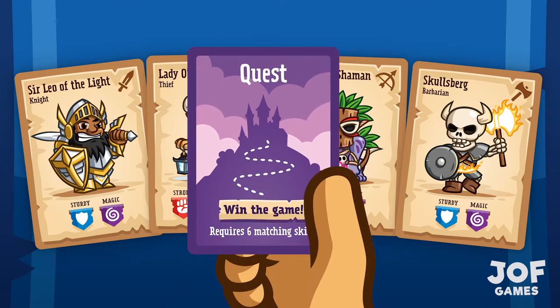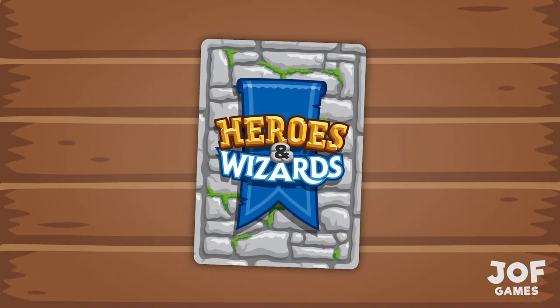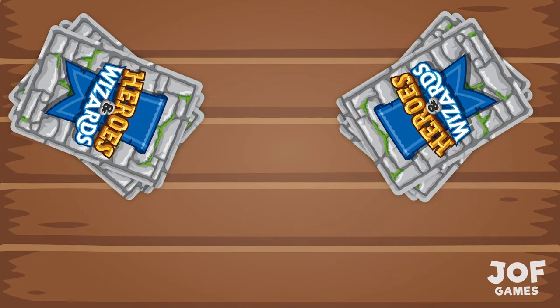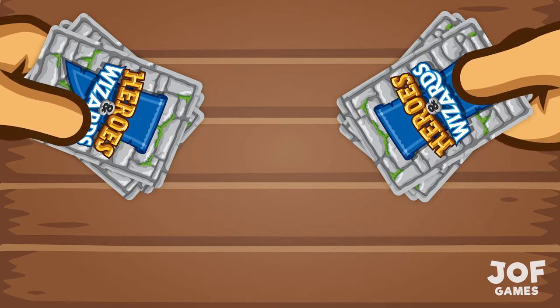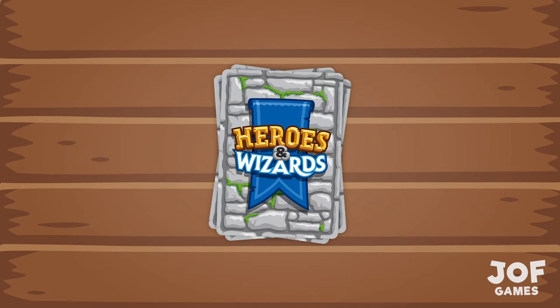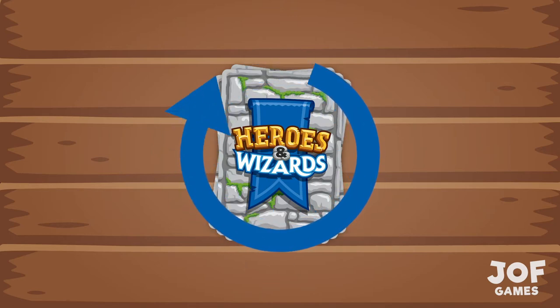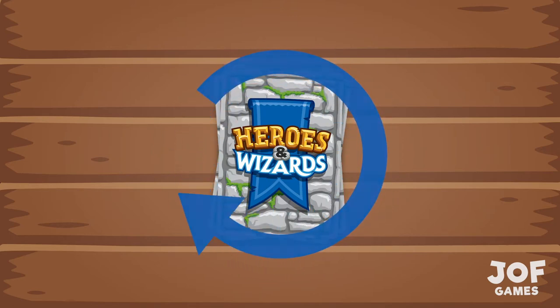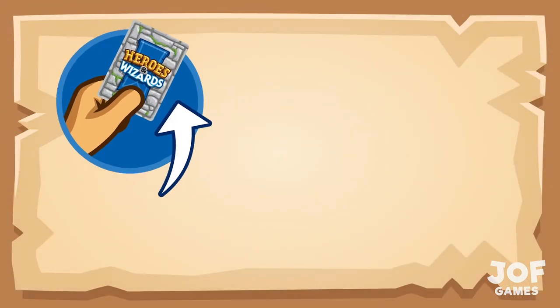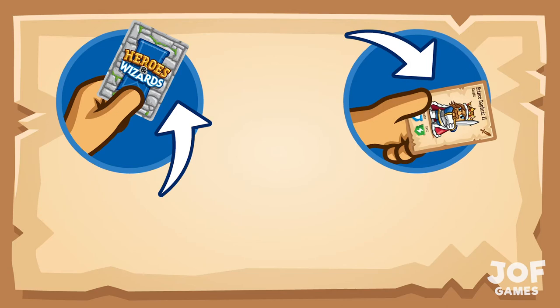Ready to start playing? Start the game by shuffling all the cards in the deck and dealing three cards to each player. These cards form each player's hand and should be kept a secret. Place the deck face down in the middle of the playing table and you're ready to begin. From here on, players take turns one at a time. On each player's turn, you must choose between one of three options: you can pick up a card, play a card, or dump a card.